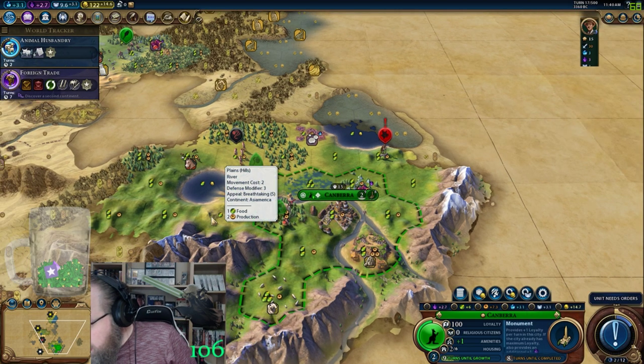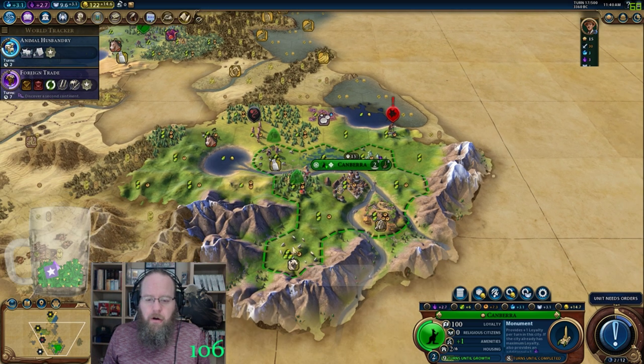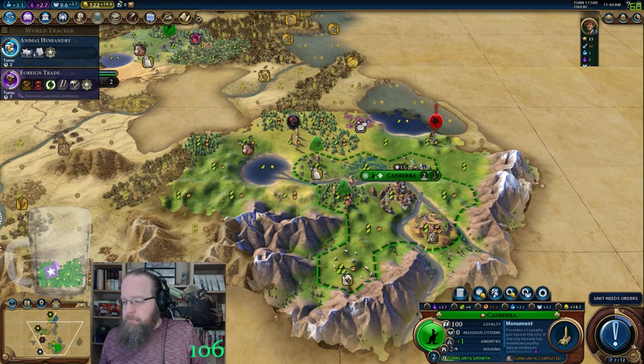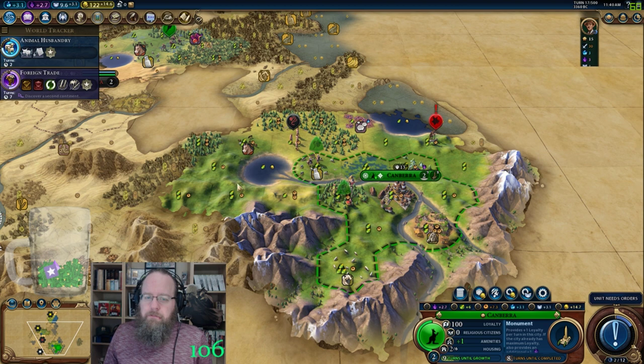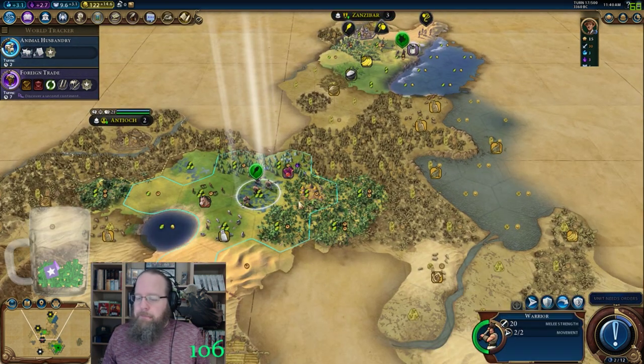Is it worth the builder charge to pasture the sheep for the culture bomb? Well, here no — because it's just going to get me a bunch of mountain tiles. If I'm going to spend builder charges, I'm going to spend them on monuments.